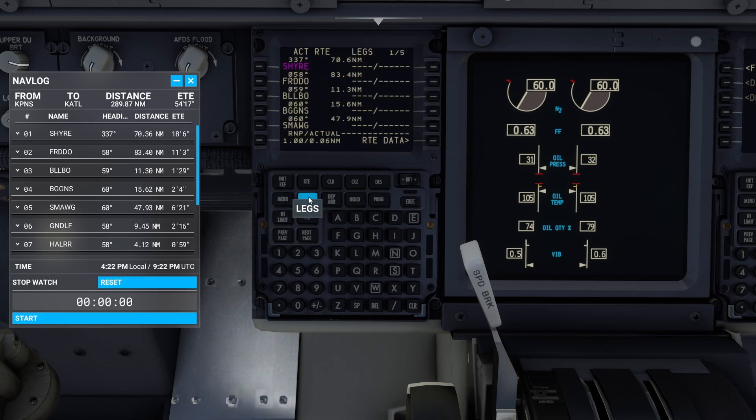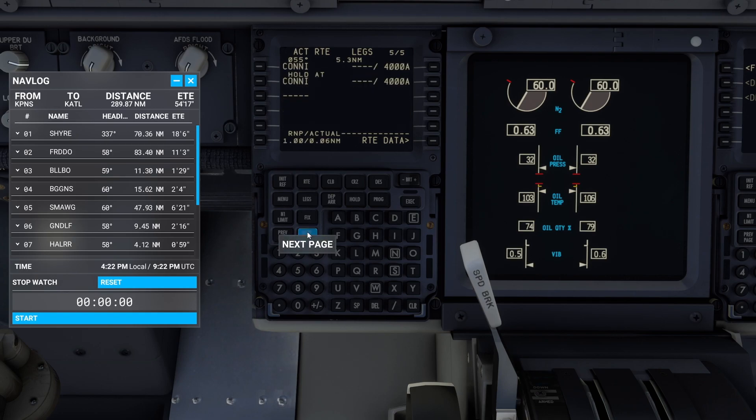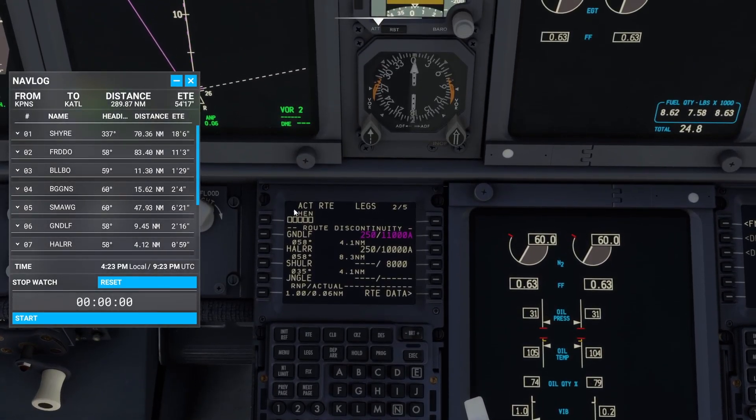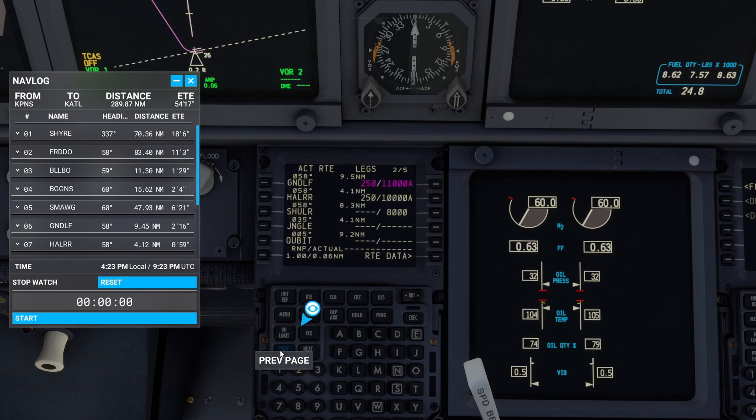Go to legs. Now we need to look over our flight plan here. Let's go to next page - got a discontinuity there. Next page. So we have a discontinuity here - this is normally where ATC would give us instructions of what to do next. For this, we don't want that, so we want to get rid of it. If we click on that, then click there, we can move that up. Execute that.